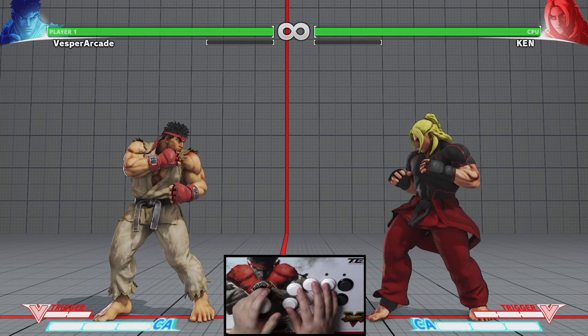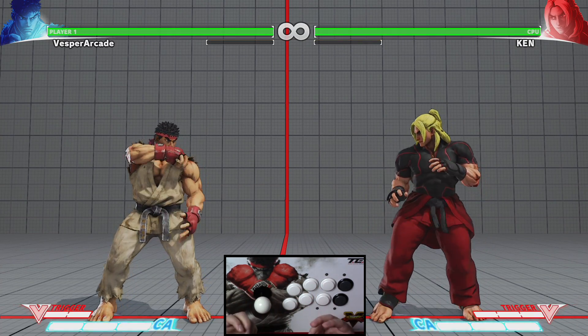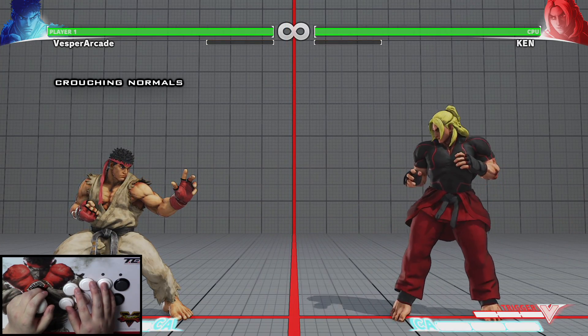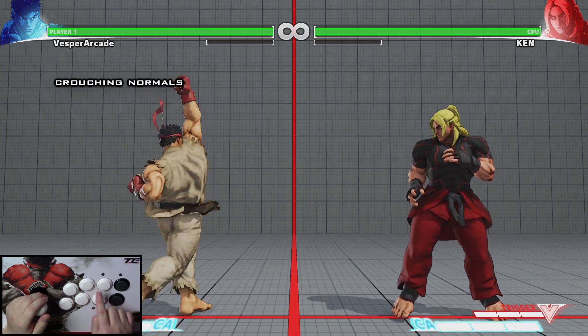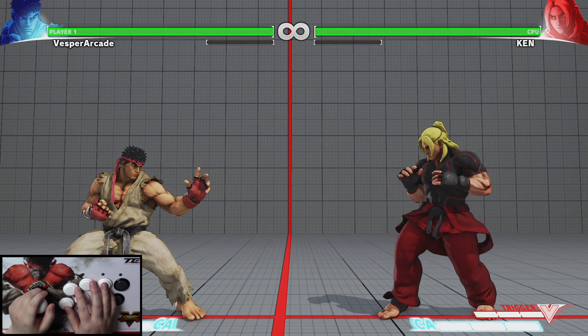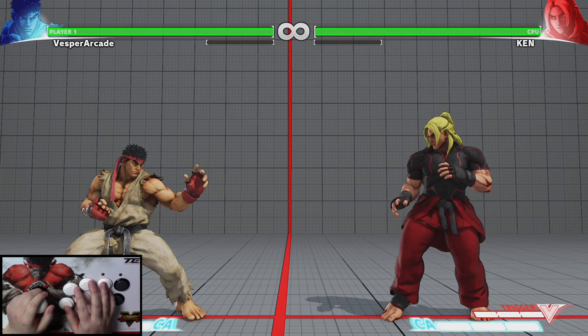Be sure to take the time to experiment and understand your favorite character's differences in normal attack speeds, ranges, and damage. Moving on to crouching normal attacks — to do a crouching attack, simply press any button while crouching. This means you have another six crouching normal attacks.